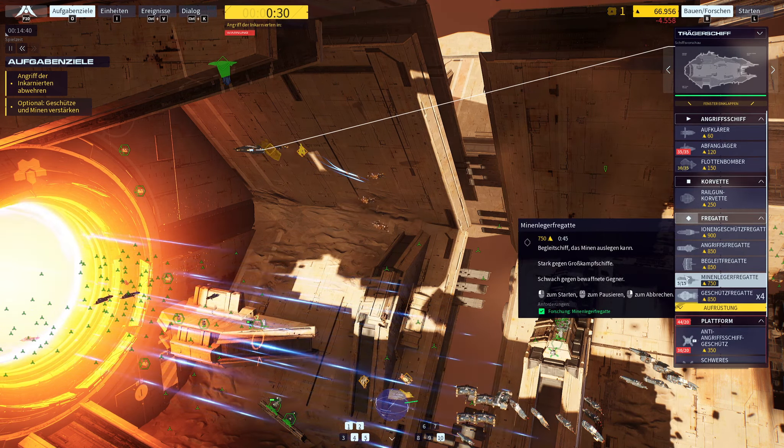Helm, we have a target — get us in range. Enemy frigate down, destroyed. We're back in the AO. Stop this controller. We are in position. Going active. We're back down.